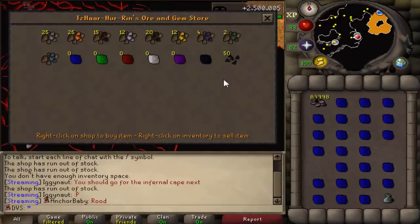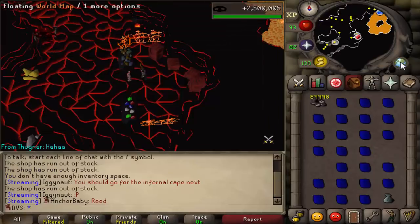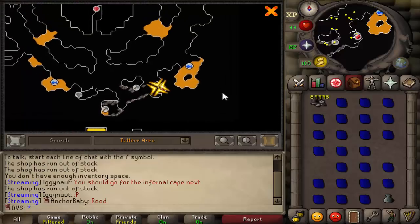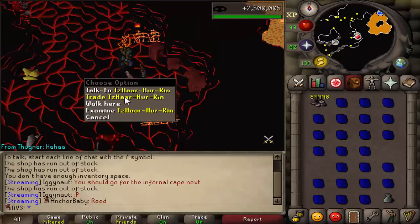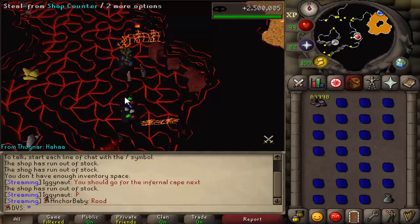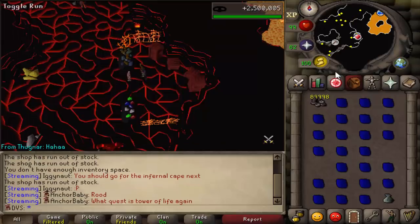The next step after you finish doing the thieving is going to be spending the tackle to buy gems from the new gem store. You'll see on the map where this is — it's in the southeastern corner, and if you look a bit further you'll see where the bank is in the northeast corner. All you do is hop through worlds buying the gems and fill them up in your gem bag as you go. Then you run northeast when you need to bank and run back down. It's pretty simple.